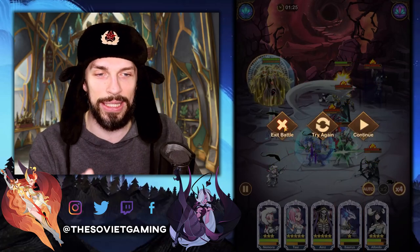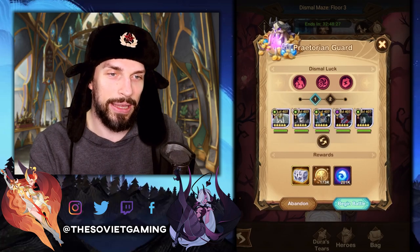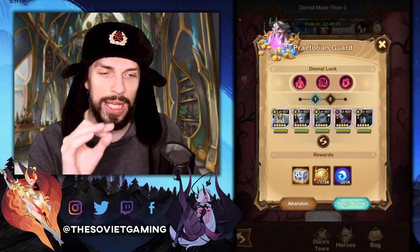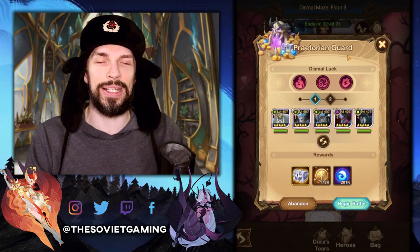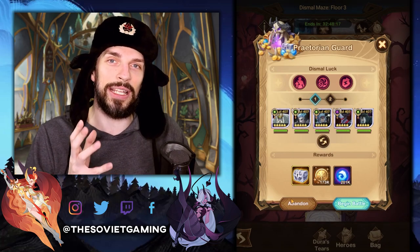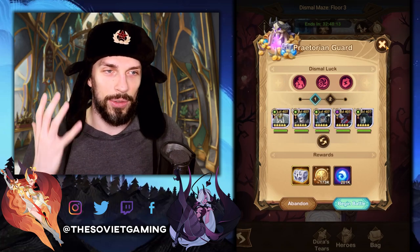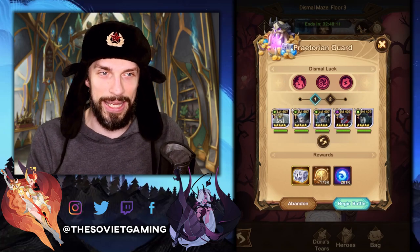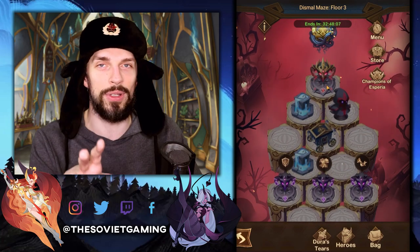If you're dying all the time, you can exit the battle, press on the fight, press Abandon, and they will just disappear. You will lose out a little bit of extra reward, but even if you skip all the Praetorian Guards — if you go around them or skip them altogether — you will still get more rewards than from the normal Labyrinth. So it's therefore worth it to go to Dismal Maze basically if you can beat the last boss. Let's put it like that.